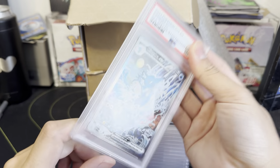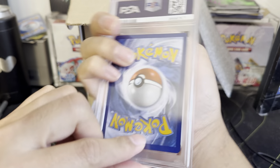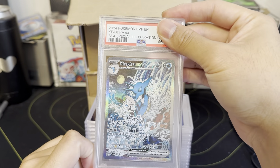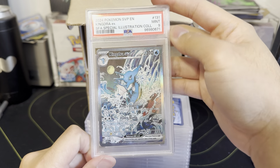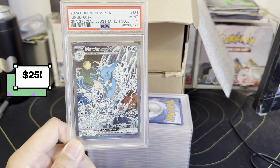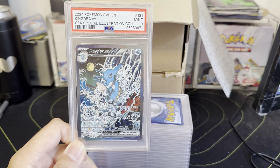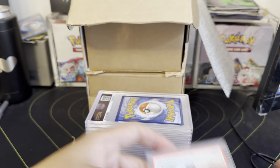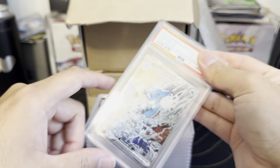We're gonna get a couple of these Shrouded Fable promos in a row. I assume these are gonna be tens for the most part just because of how clean they are. This one got a nine — I don't know how much that impacts the value. That's our second nine. Unfortunate for that one, but we're keeping the tens if possible.